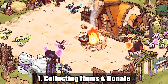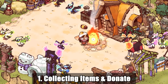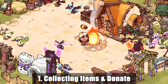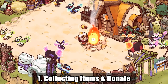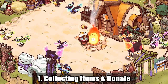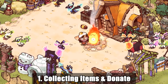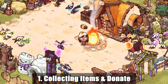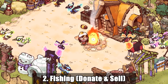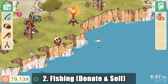As a side note: every time you receive or find new items, it's better to donate them first to the captain. Don't worry about them being rare — you can get them again, it's not that hard. So it's better to donate them first.